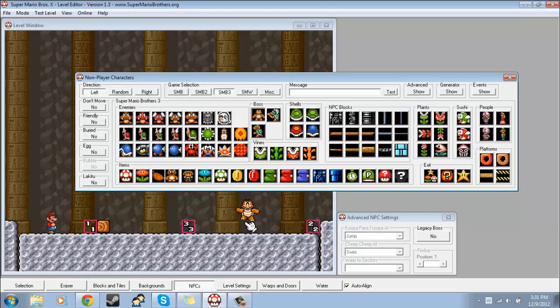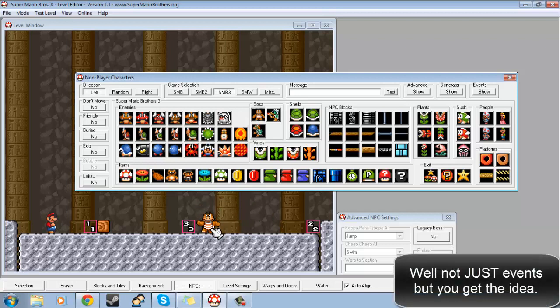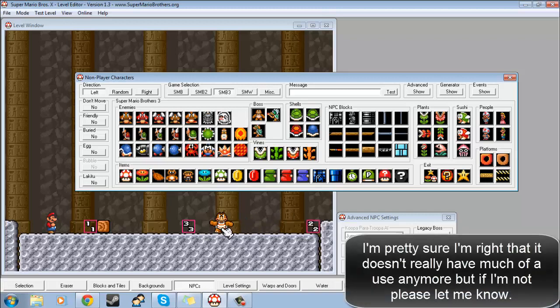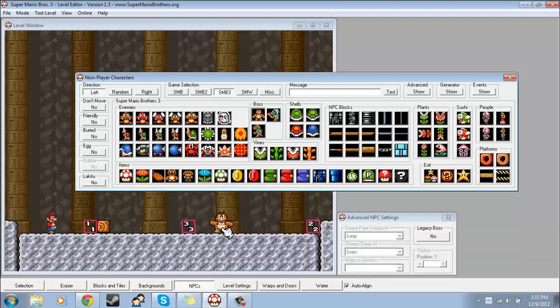Now, this legacy boss option — apparently it's not really that useful. It used to be more useful in earlier versions, but in this version they've improved stuff so it doesn't really have much use anymore. You could do everything this option does in the events option just as easily, so it kind of doesn't have much use now. I wouldn't really worry about it.